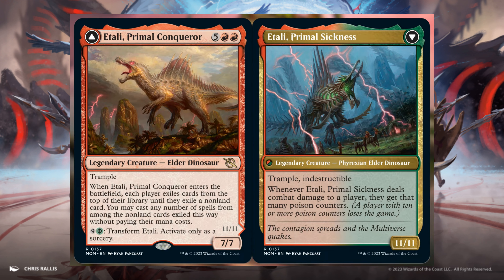Itali, Primary Conqueror, 5 and 2 Red. It's a 7/7 with Trample. Enters the battlefield: each player exiles cards from the top of their library until they exile a non-land card. You may cast any number of spells from among those non-land cards without paying their mana cost. For 9 and 1 Green, activate to transform Atali — only as a sorcery — into Atali, Primal Sickness: an 11/11 with Trample and Indestructible. Whenever it deals combat damage to a player, they get that many poison counters. That's a nice way to bring your opponents to their knees.